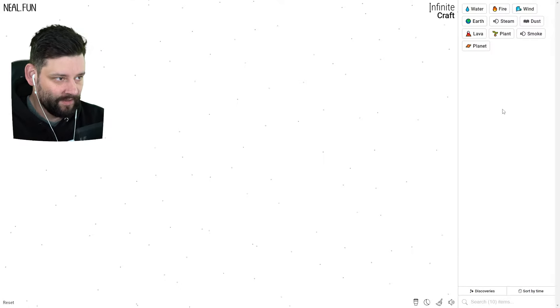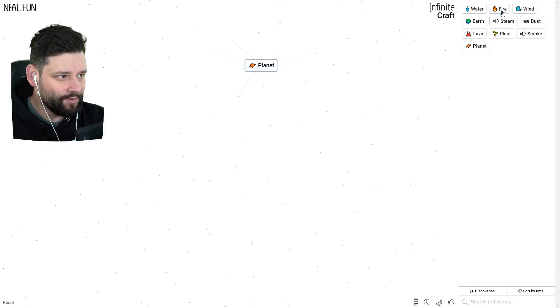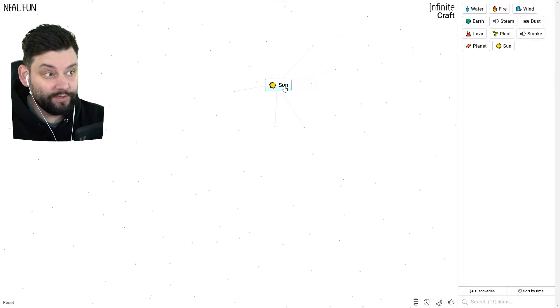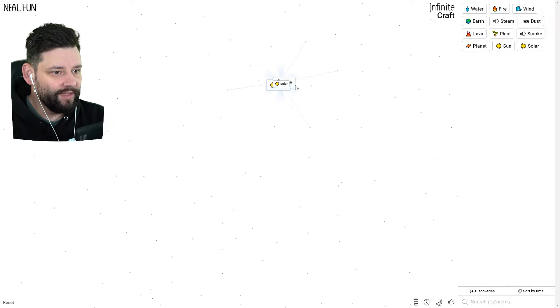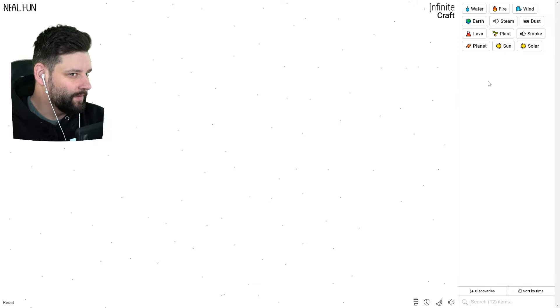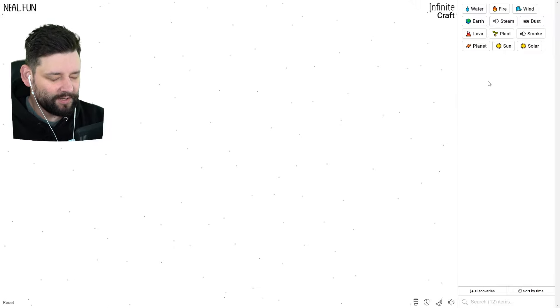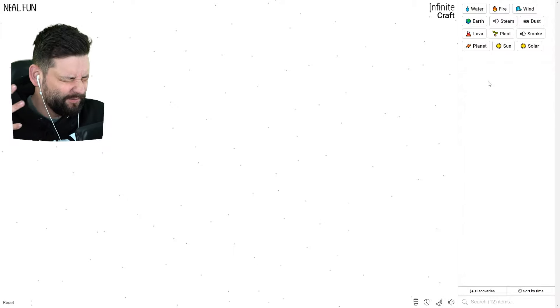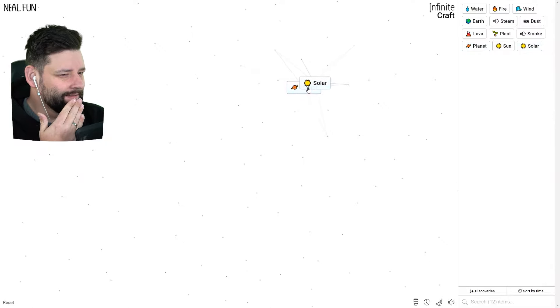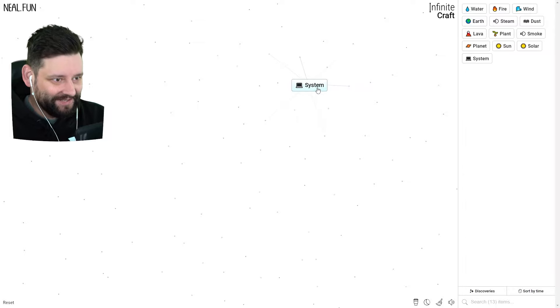We're going to take the planet, do a little bit of fire, and get the sun. Then we're going to take fire and sun to get solar. Now we're kind of getting somewhere — we've got a bunch of elements to hopefully craft Roblox. We need to figure out how to create a system, because system is going to lead on to computers, games, and eventually Roblox. It's going to be the planet and solar — we've got a solar system!